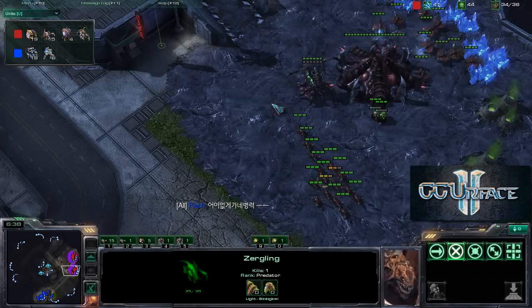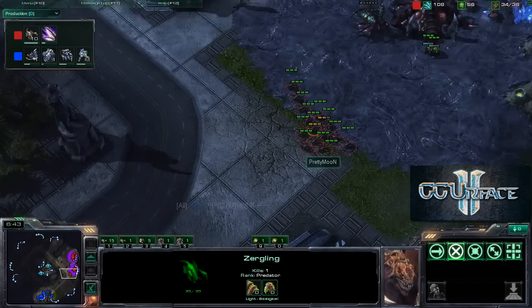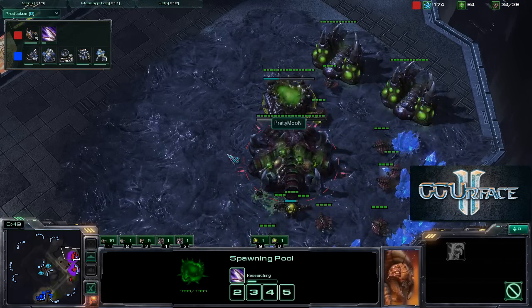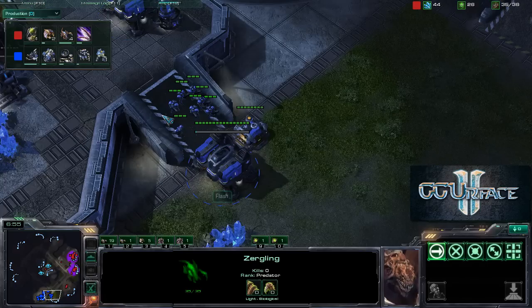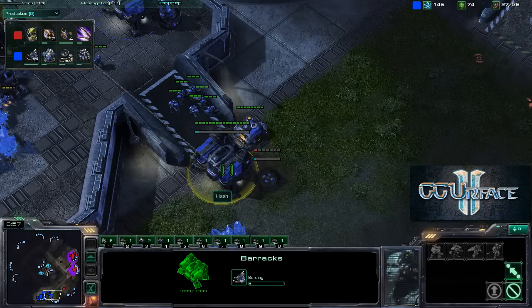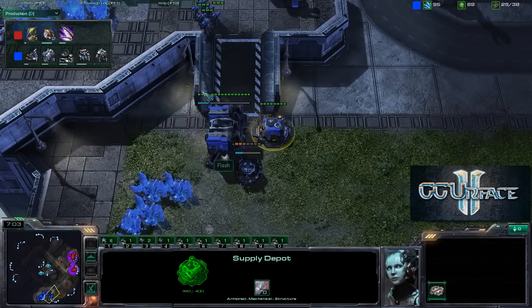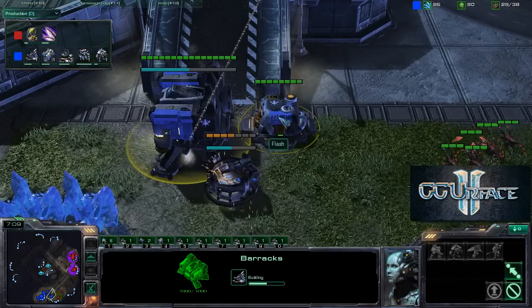That is a lot of zerglings — six marines versus 15 zerglings. He does have a second gas but he's not working on it at the moment. I think Flash is in a really awkward position here, because at the bottom of the ramp it's really hard to repair this — this is a really bad position. Only maybe two or three SCVs can repair these two buildings at any one time.